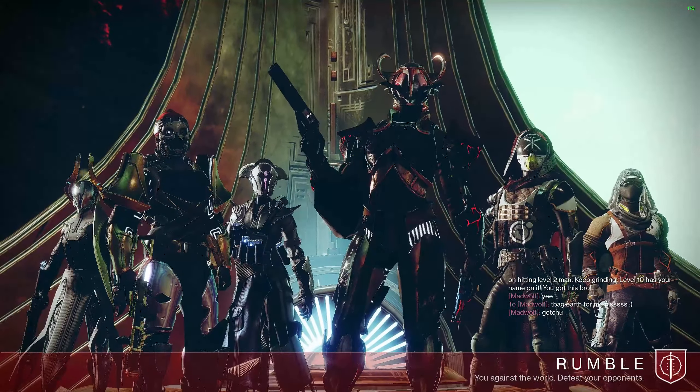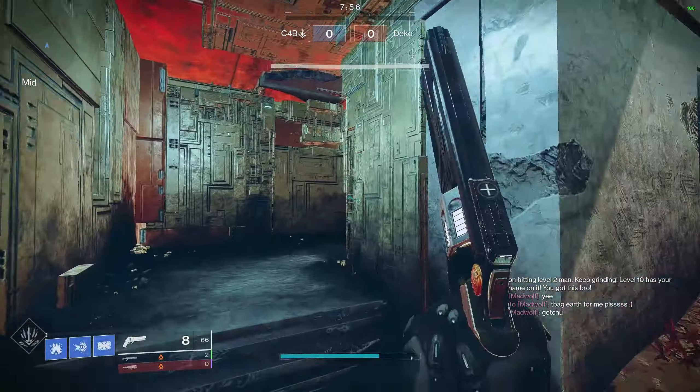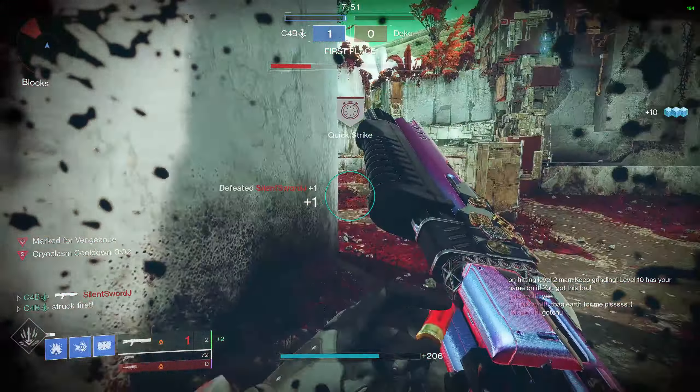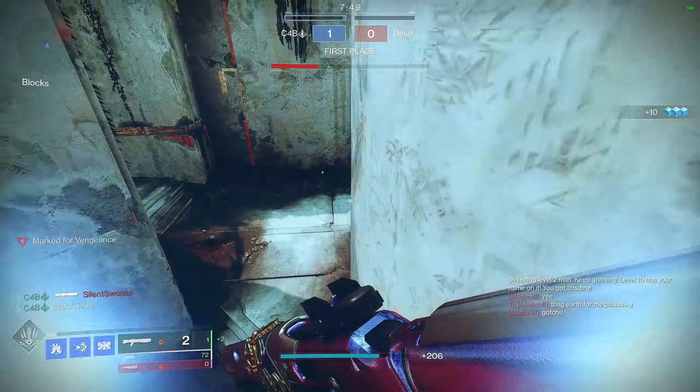The Steady Hand is the best hand cannon in the game on Stasis Titan — that's by far. I always thought 120s were going to be way too clunky, way too slow, especially because of how bad 110s were in previous years. But this gun has so much range, even without Rangefinder.